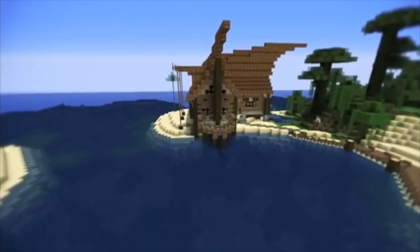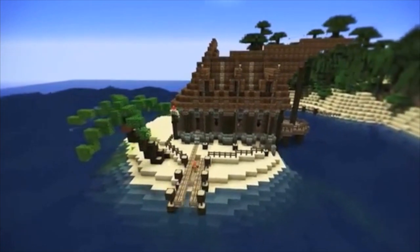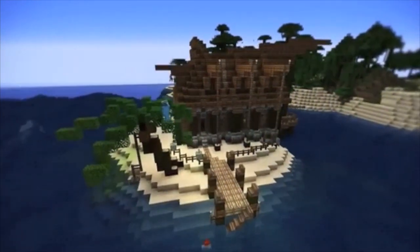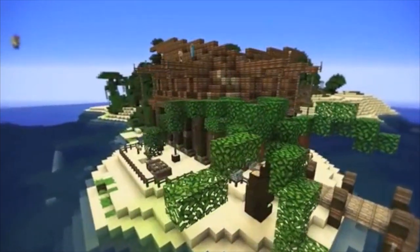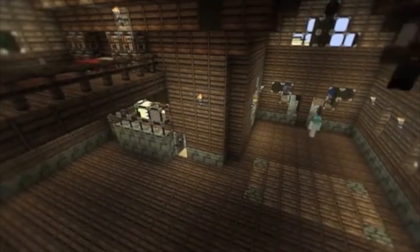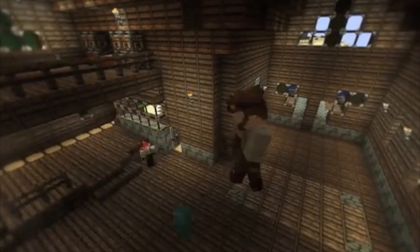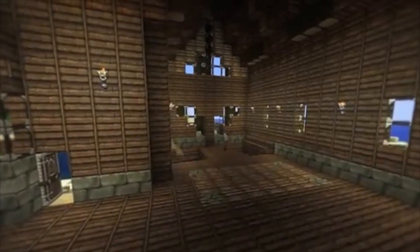First off today, if you haven't seen it already, go and subscribe to my friend Minecrafted — he's just put up the latest episode of Pimp My Minecraft, which is pretty much my favourite Minecraft series at the moment. They've done a really nice one this week, turning a beach hut into a really elaborate beach hut, with a palm tree and lots of nice interior details. And as always, it's really nice to see the reaction of the owner at the end as well.